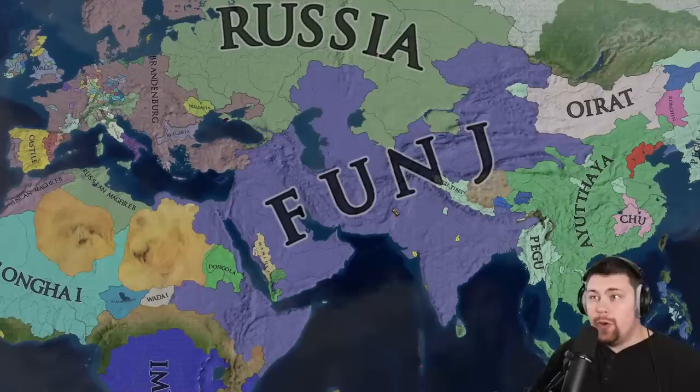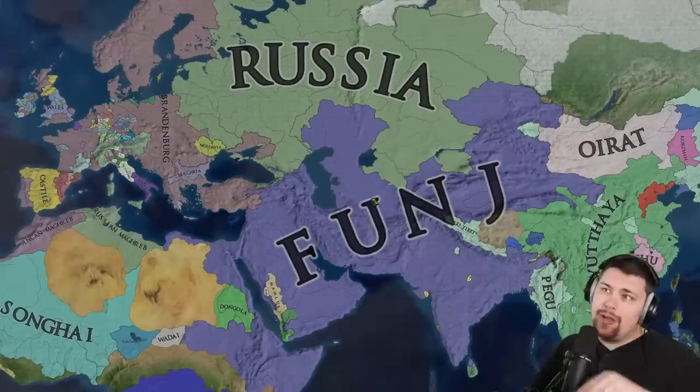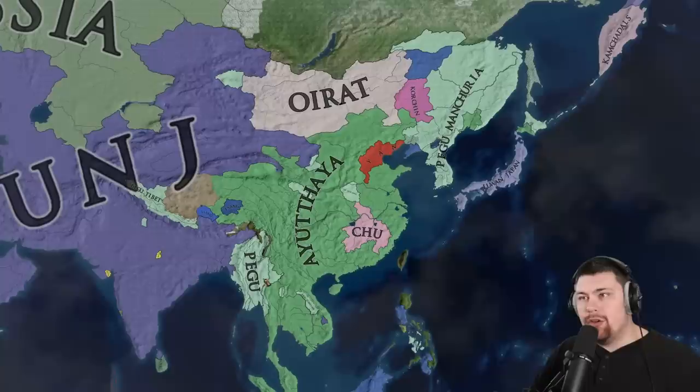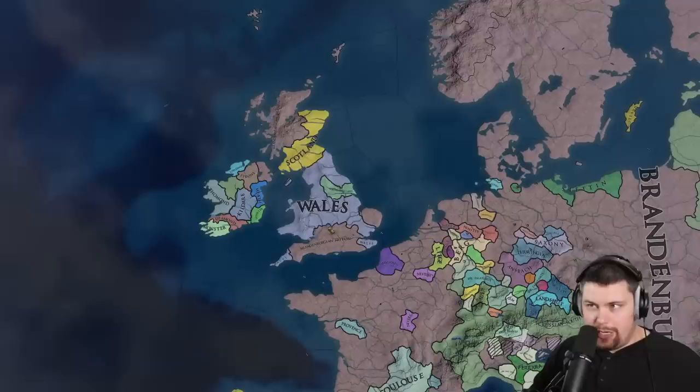Russia has made an appearance in one of the weirder twists in the game. Funge has fully annexed Mewar — Mewar was in a war with them, and then Russia attacked to crusade them, so Mewar peaced out Funge for some ducats to focus on Russia. Now Russia is bordering Funge. Ayutthaya has taken over most of China, and Pegu is now in control of Manchuria — it was Ava, but Ava was annexed by Pegu. Meanwhile, Britain is absolutely in shambles: Wales has conquered most of the land eating up England, and Scotland and Northumberland have also broken free.